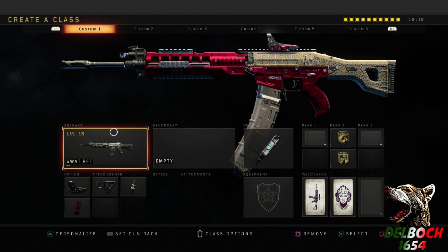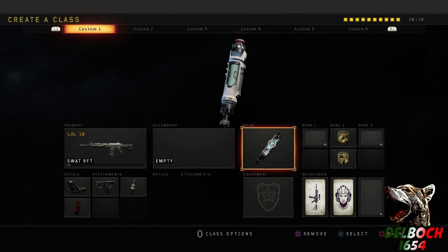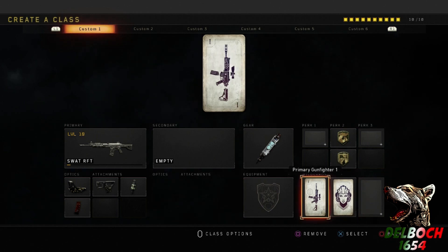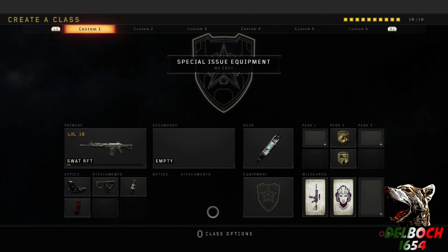One of the best class setups that I've been able to put together. I will actually show you some gameplay of us going like 34 and 11, so we actually did pretty good with this class setup. I'm running a reflex sight, quick draw, fast mags, and extended mags. I'm also running stem shot with dexterity and gung-ho, and then we're also going to be doing perk two greed and the primary gunfighter one. Let's get into some gameplay and I'll explain why I'm using these attachments and these perks.